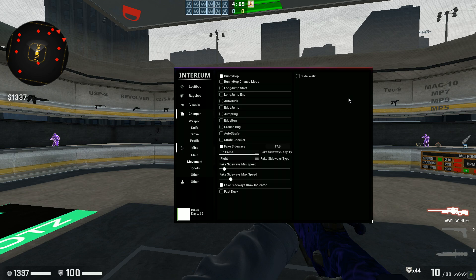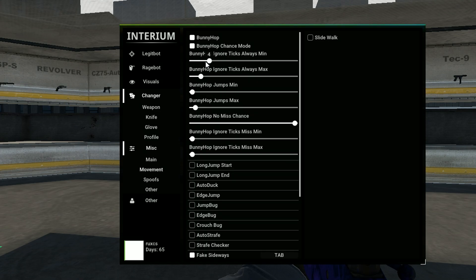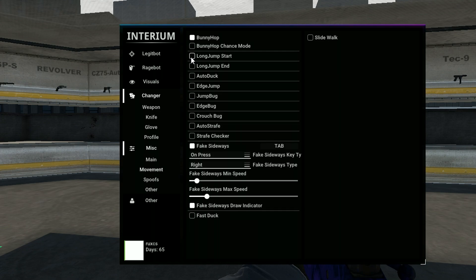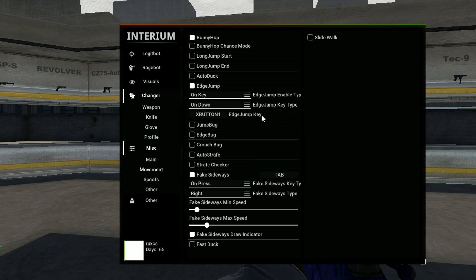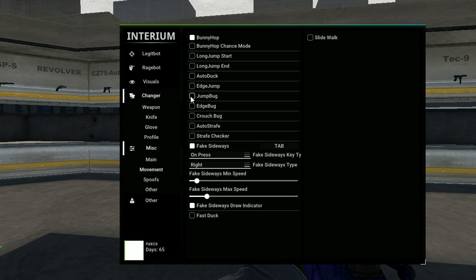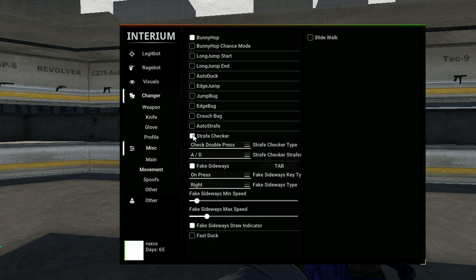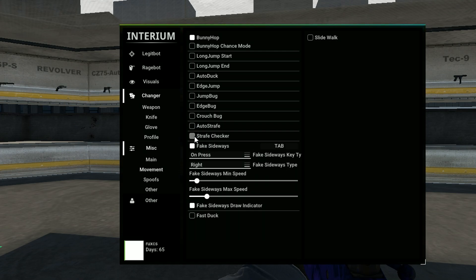You have Hit Sound, Unlock Inventory mid-game as well. Now for the Movement tab — which is what most people buy this cheat for. I don't know a ton about movement but there's a lot here: Bunny Hop with chance mode, lots of options. You can pause the video to read all of it. Then you have Long Jump Start — you can customize this a lot for good movement. Auto Duck and Edgy Jump as well.